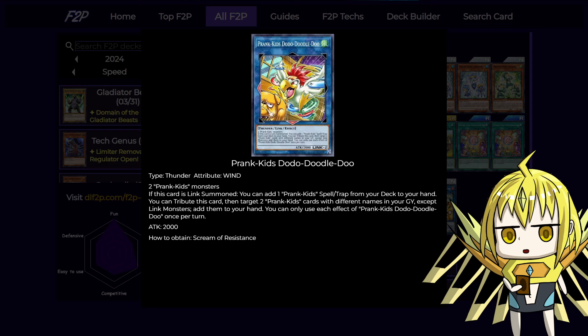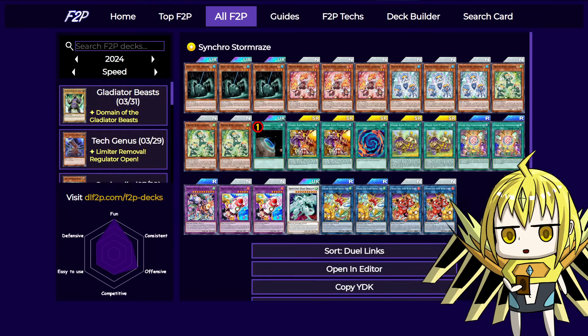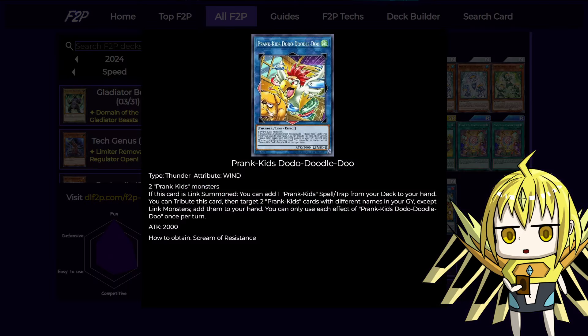We have two copies of Prank Kids Do Do Do Do Do. This is our main combo starter — if we have two Prank Kids on field, this gets you to your archetype spells by searching a Prank Kids spell or trap from your deck when it link summons. You can also tribute this card, target two Prank Kids cards with different names in your graveyard — including spells and traps — and add them back to your hand. So this often grabs you two spells and traps: one from summon, and then you use the graveyard effect of Pranks to mill another one and grab it back.